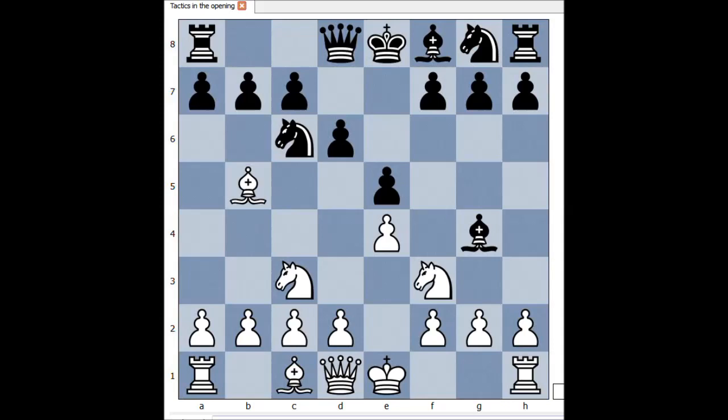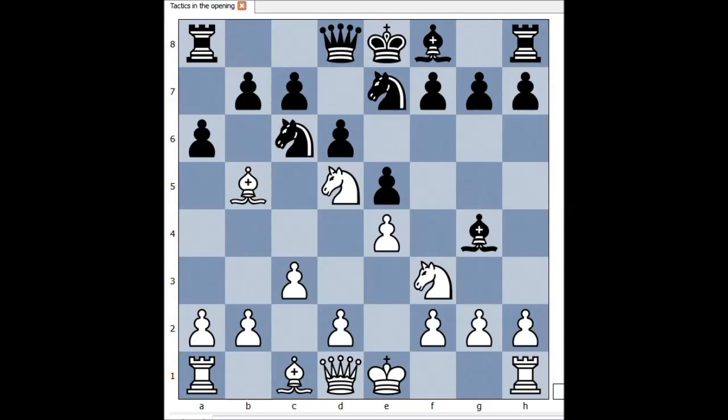The game continued. White played Nd5, Ne7, c3 preparing d4, a6 attacking the bishop, Bishop to a4, b5. Black really doesn't like the white bishop, does he? Bishop to b3. Knight to a5 with the clear intention to capture the bishop. We have reached the most critical position of the game — it is white's move. How should white continue?